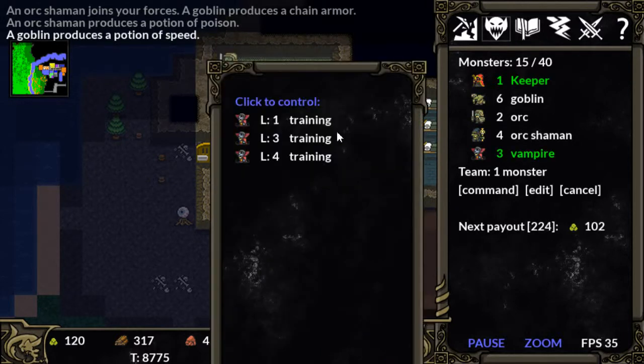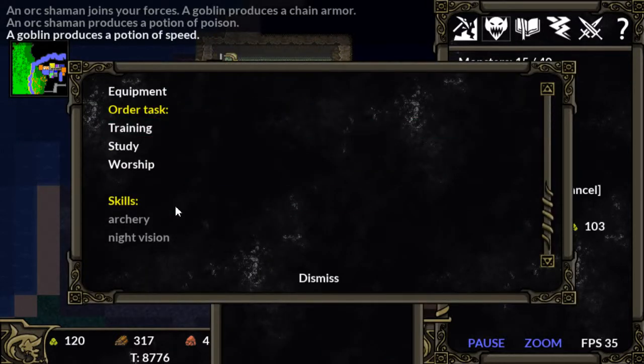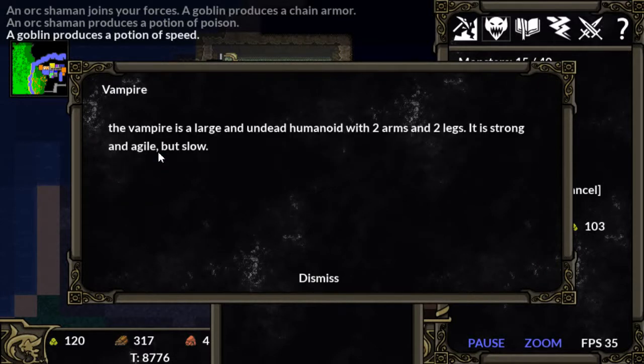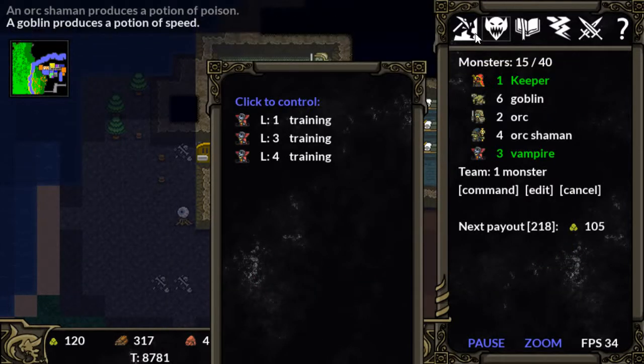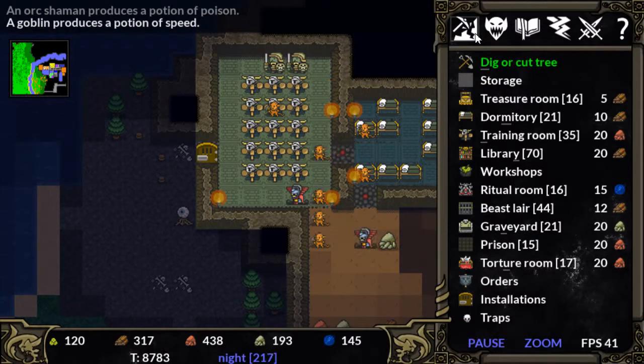I suppose that might not be true. The vampire description says: large and undead, humanoid with two arms, two legs, strong and agile but slow. Agile but slow? That doesn't necessarily make the most sense to me.